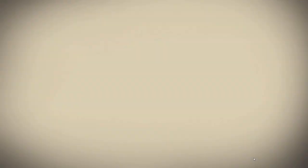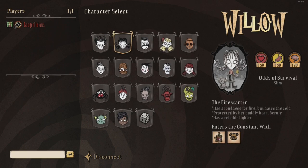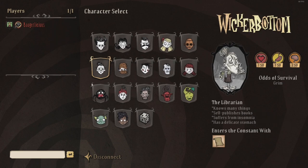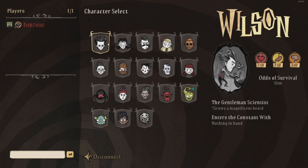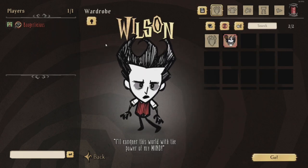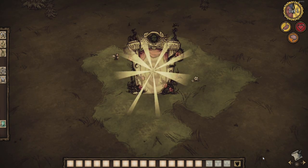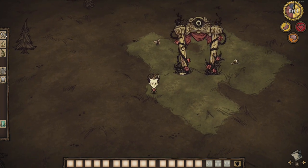After the game loads in, you'll see a character selection screen. This outlines all the character stats for hunger, sanity, and hit points—things they enter into the constant with, which is what the game world is called—and some bullet points about their pros and cons. The wiki linked below outlines things in more detail. Today we'll be playing with Wilson. I like him as a starting character because he doesn't have any debuffs like some others and his beard helps him stay warmer in cooler weather. This is the florid postern, where you spawn into a randomly generated world for the first time and the place where you can respawn easily if you die in endless mode.